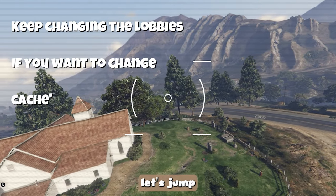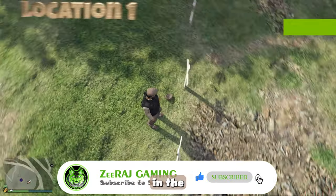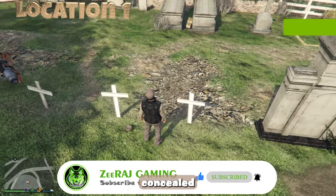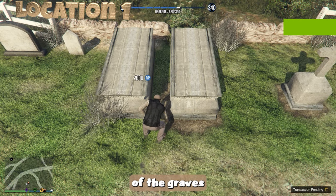Without further ado, let's jump on the locations. One cache is situated in the graveyard area of the church, concealed between two graves. It is easily noticeable when you approach the vicinity of the graves.